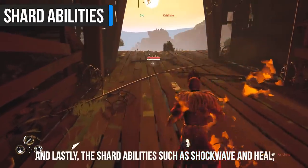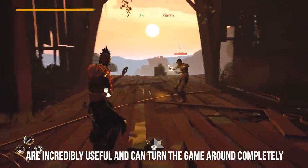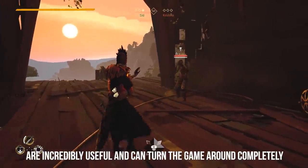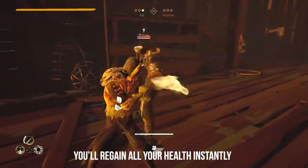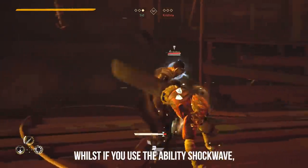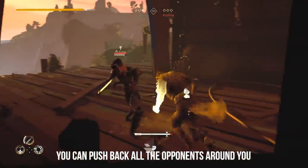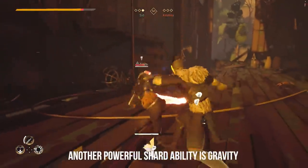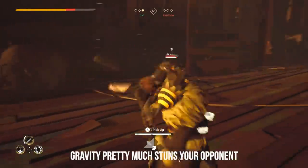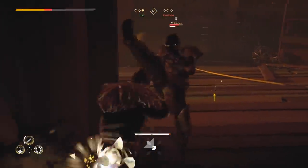The shard abilities such as shockwave and heal are incredibly useful and can turn the game around completely. If you activate heal and get off a full combo on your opponent, you'll regain all your health instantly. Whilst if you're using shockwave, you can push back all the opponents around you which resets the fight. Another powerful shard ability is gravity, which pretty much stuns your opponent for a brief period of time, allowing you to pull off a full combo on them.